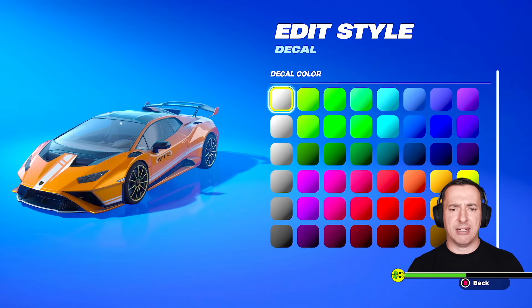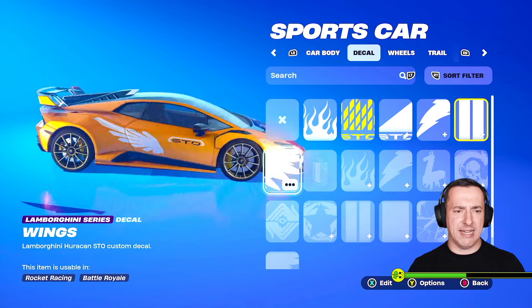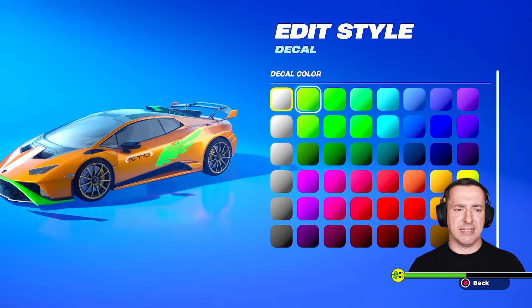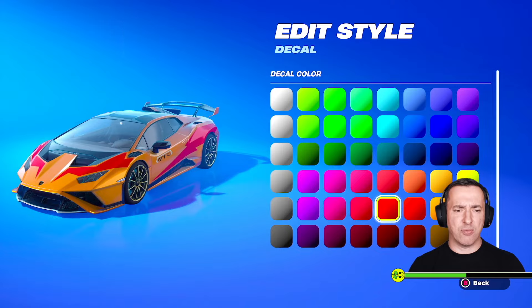There are racing stripes that look quite cool as well. Then there's a wings option, but I'm not a fan — I think they look a bit ugly on the side. You can go in and change the colors, and it applies to the front and back too, but I think it looks horrible. The lightning decal I do quite like — it gives it a sort of 80s look.